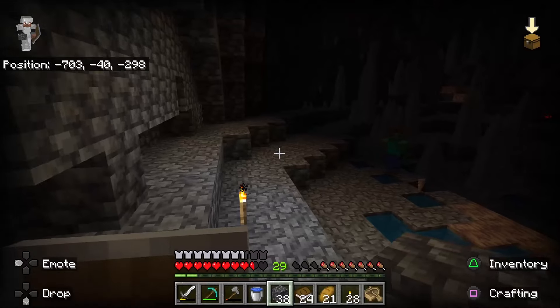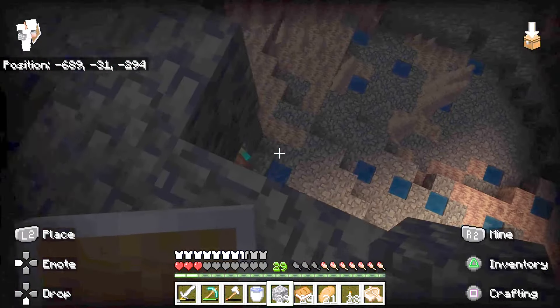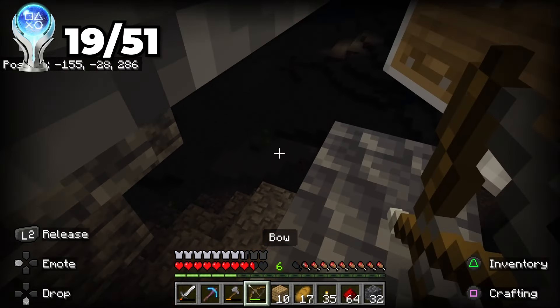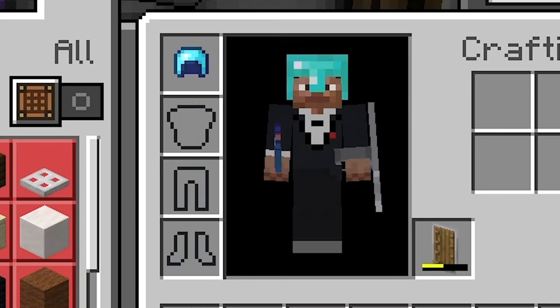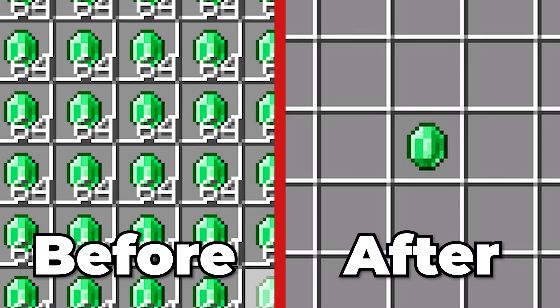I got all the diamonds I needed and was ready to get out when something happened. Luckily, my friend was able to get my stuff and we continued exploring the cave. To speed up the enchanting process, I was going to need an enchantment table. The emeralds were taking way too long.